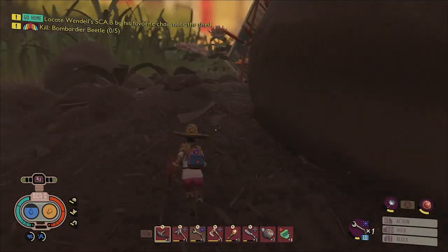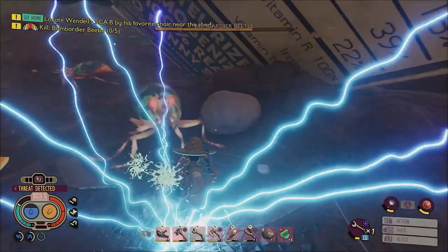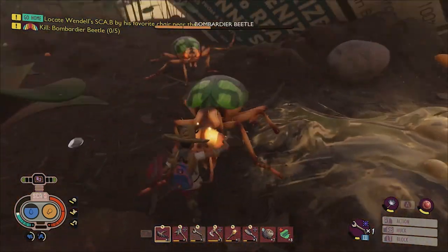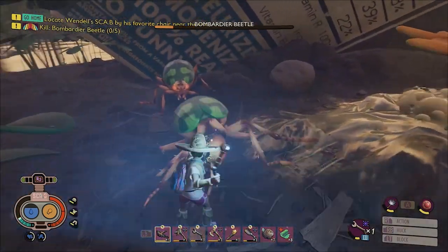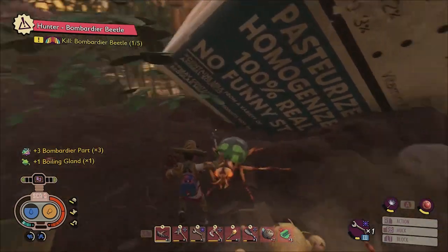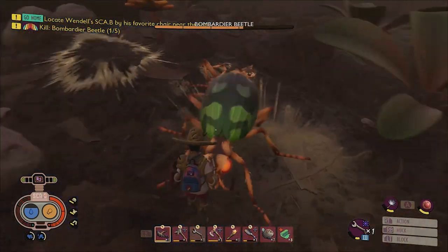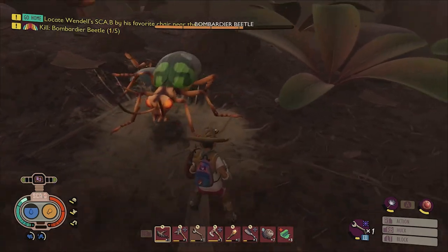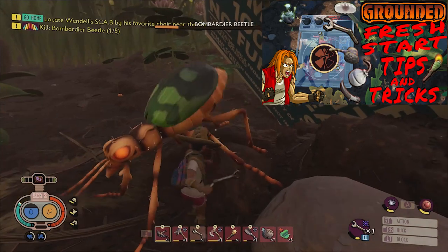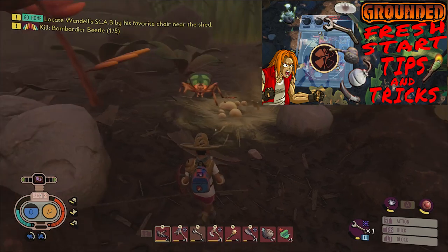If you're thinking about starting up a fresh save in Grounded, or are a new player to the game looking for some guidance regarding your backyard expeditions, then these tips and tricks will most assuredly assist you during your adventures. We'll be covering things like how to get tier 2 gear fast and easy, where you should set up your first starter base, how to increase your chances of landing critical hits, and even a super special secret weapon. I'm TinyPirateGaming, and here's at least 10 tips and tricks for starting a fresh save in Grounded.